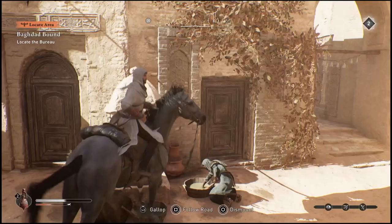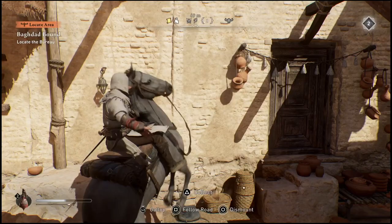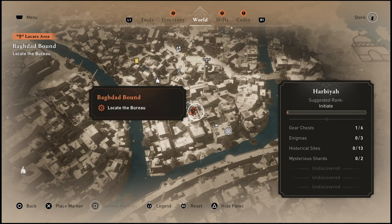What's going on everyone? Guiding Light here back with another Assassin's Creed Mirage video. In this one, I'm going to help you guys through another one of the quests, just in case you're stuck on it. So once you guys get a few hours into the game, this is going to be one of the first missions after the prologue. You're going to have to actually go and locate the Bureau, and it's a mission called the Baghdad Bond.